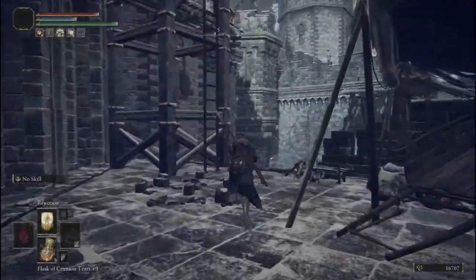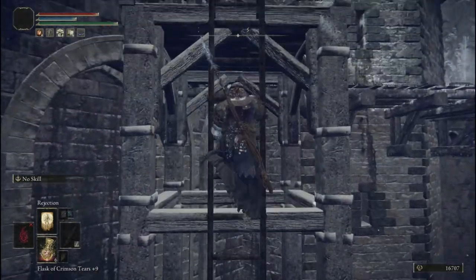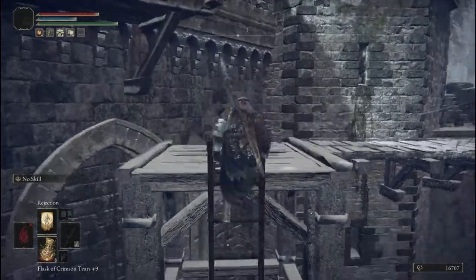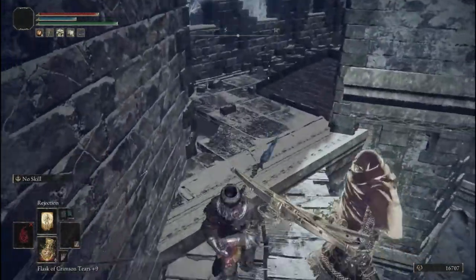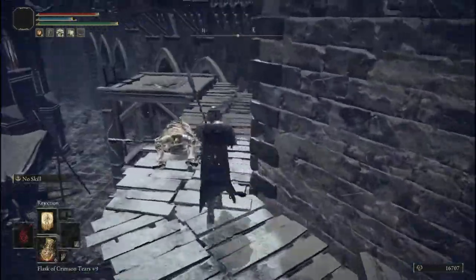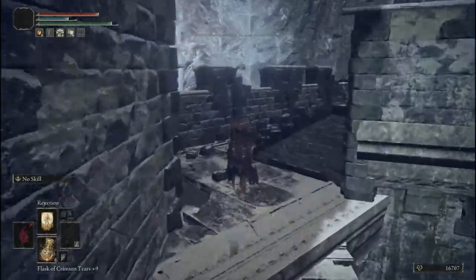I'm organizing my inventory so that only throwing knives and crimson flasks are on my hotbar. You'll want to go up the stairs as quickly as possible. Then — this is very important — you need to knock this particular crossbow archer off the railing, and you have to check to make sure it goes off, or else you have to do it again.